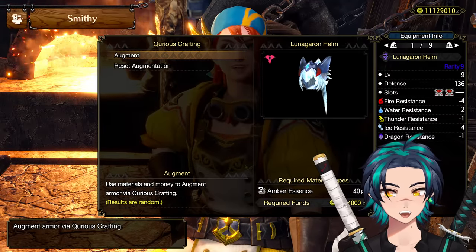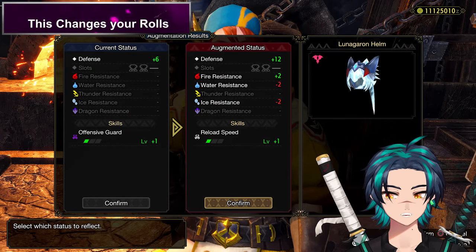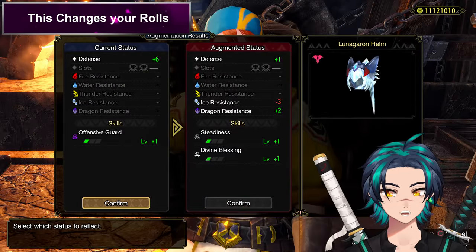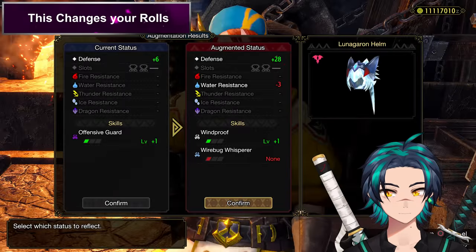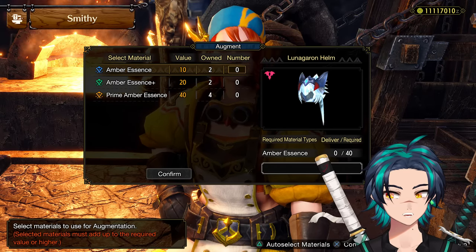So now when we go here to augment, we have a totally different skill — Reload Speed now. And then Steadiness, Divine Blessing, Windproof minus one, Firebug Whisperer. So that is how you do the method.